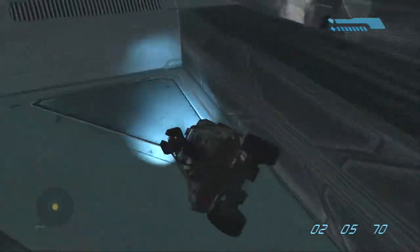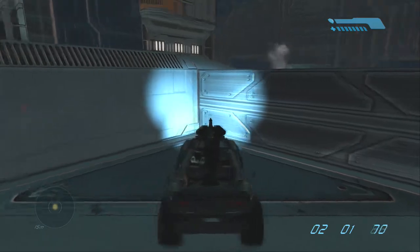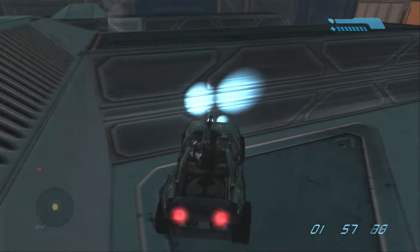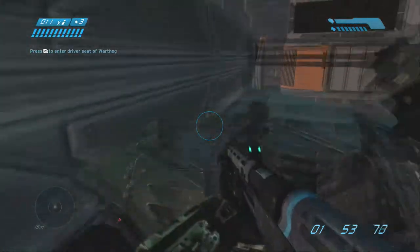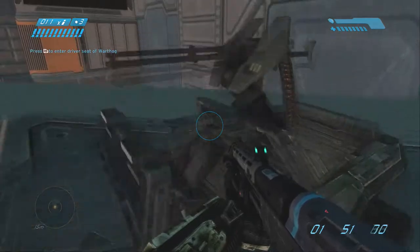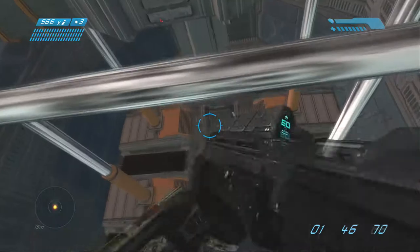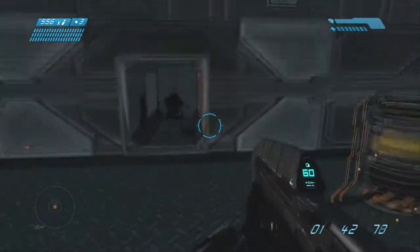Don't go straight down like you do to continue the mission, and if you've done it correctly you will land right on this little platform bit here. Now we need to move on, so what you want to do is park your Warthog in this position against the metal wall, jump up on the front of the Warthog, jump on the turret, and then jump on the top of this platform. Make sure again you land on this platform.